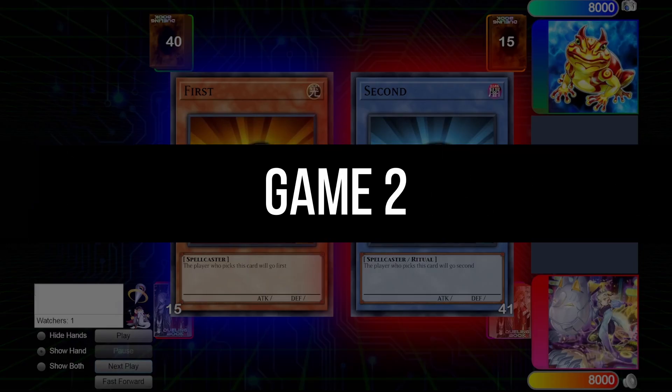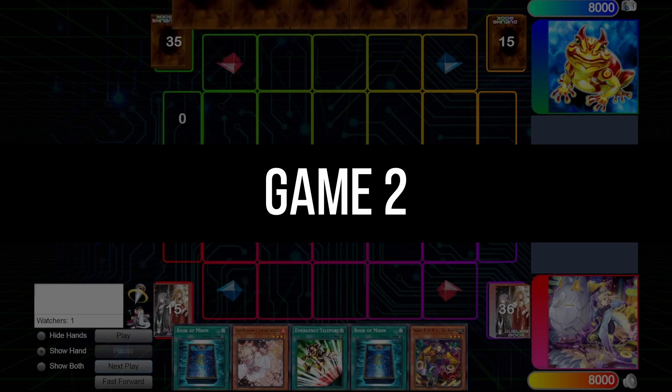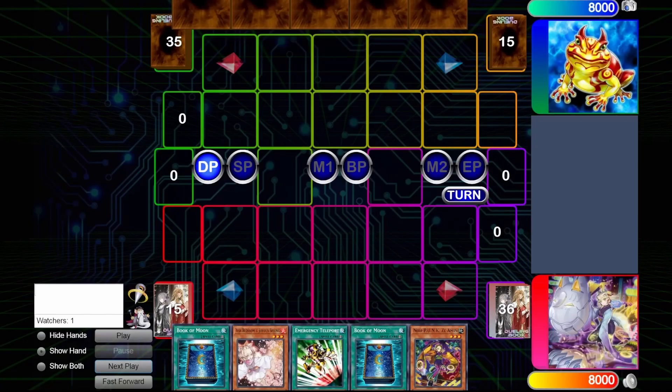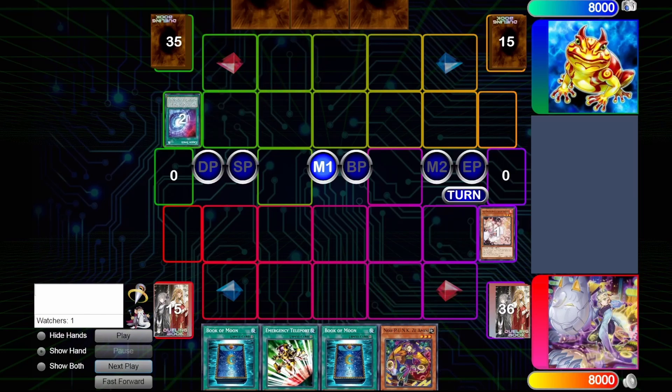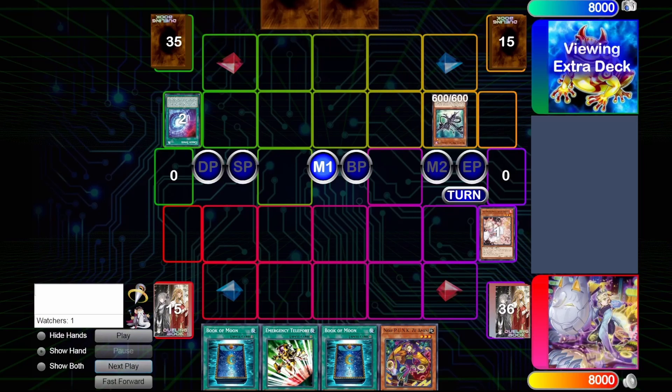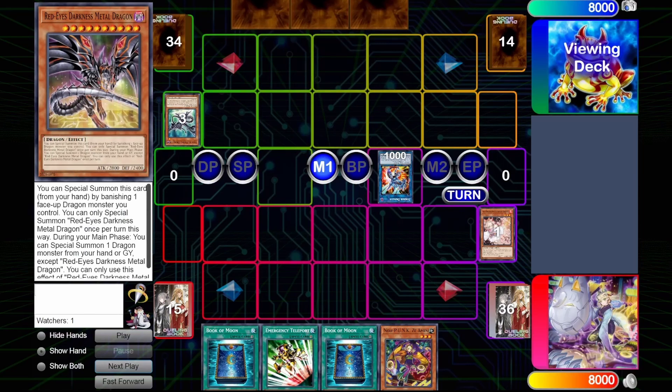So we jump into game two, and he gets to go first. Since Bistiel Control is sort of an extension of Dragon Link, Dragon Link wants to go first usually, and so he also goes first. We actually Ash Chaos Space here. Chaos Space is the best Ash target in Bistiels and in Dragon Link. So fortunately we're able to stop that, though he does have a good combo here in the form of Black Metal Dragon, Link off, Summon Strike Dragon, Boot Sector Launch is in hand as he told me later, but he still has some neat plays here.